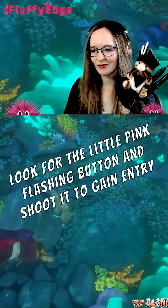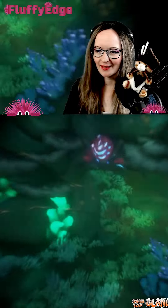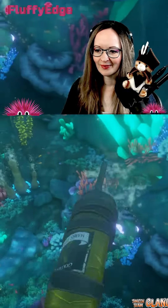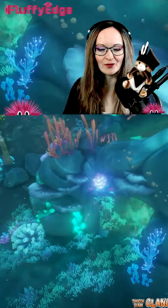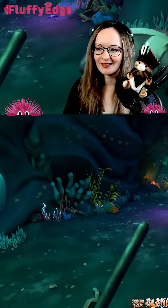You're looking for these little pink flashy ones to get in. Shoot it once and that brings down the little force field. Then she can pop in.